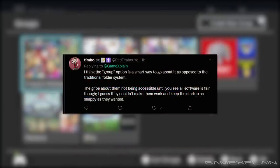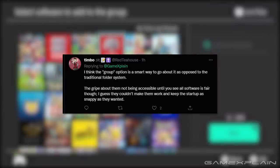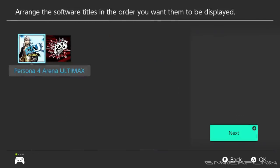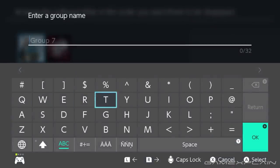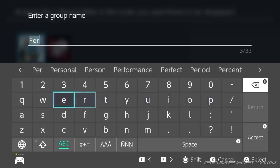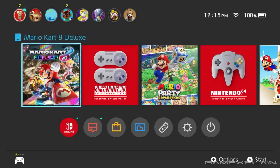Next up from Timbo, or at Red Tea House, saying: I think the group option is a smart way to go about it as opposed to the traditional folder system. The gripe about them not being accessible until you reach All Software is fair, though — I guess they couldn't make them work and keep the startup as snappy as they wanted. And yeah, that's something important to keep in mind. Nintendo wants the Switch startup to be very snappy and quick, and putting this menu behind All Software isn't that bad since you can just tab left once from the very start and immediately get there.